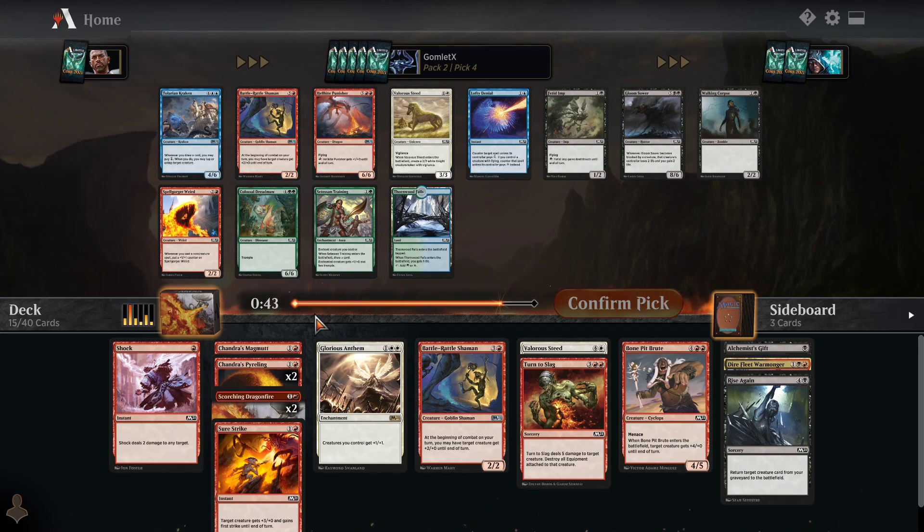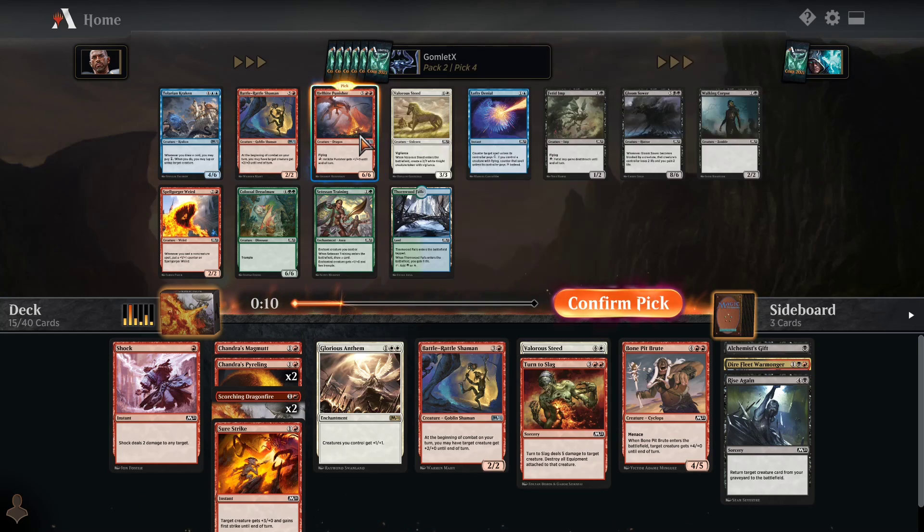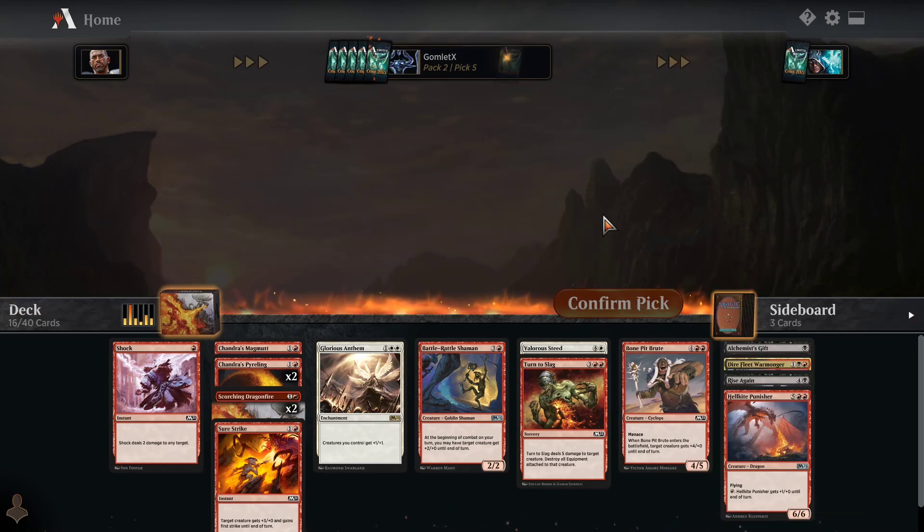Another Battle Rattle Shaman, a Hellkite Punisher, or a Valorous Steed to go with Glorious Anthem. Glorious Anthem makes me want Valorous Steed, Battle Rattle Shaman, or Spellgorger Weird more than Hellkite Punisher, because Glorious Anthem is much more about spreading out smaller creatures than playing one big scary threat. But Hellkite Punisher is such a terrifying threat — I don't think there's any game where it can't kill your opponent in at least two swings. I'm going to take Hellkite Punisher even if it doesn't combo as well with our white cards.